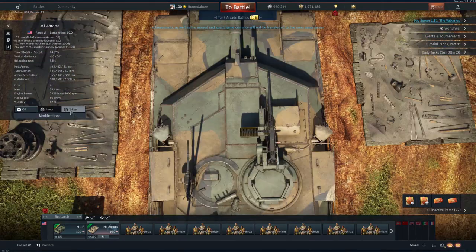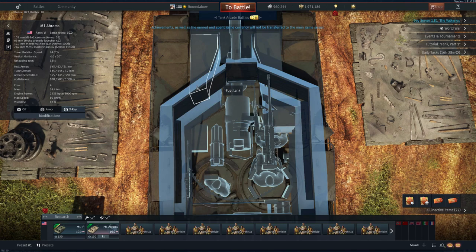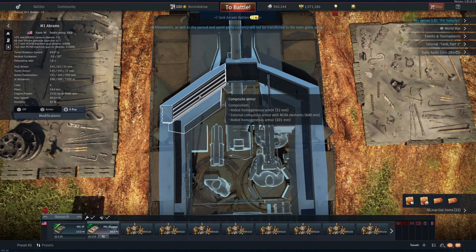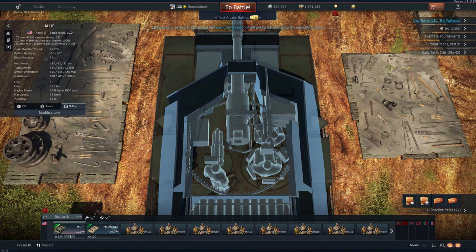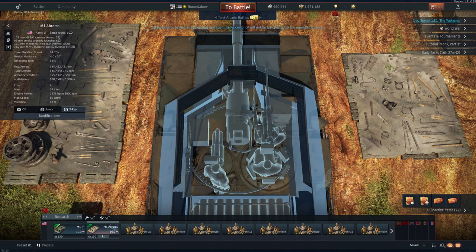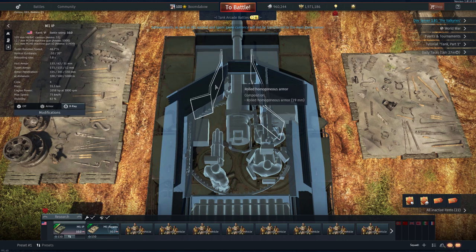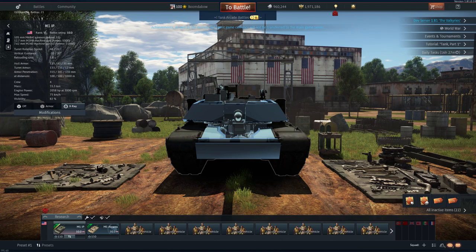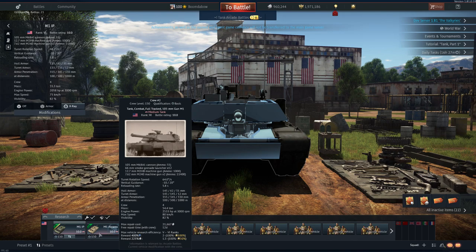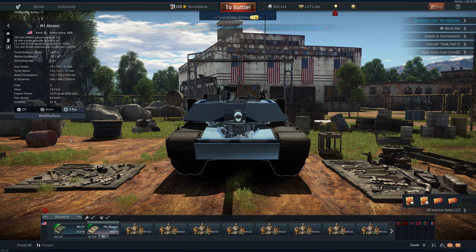Looking at armor x-ray: the M1 Abrams has a 32mm rolled homogenous plate, 600mm of NERA elements in the turret cheek, and a 101mm rolled homogenous backing. Switching to the M1 IP — there's a lot more there. They took the 'more boosters' approach. You can see how much more is filled in: the standard M1 has 600mm of NERA elements, while the M1 IP has 800mm of NERA.